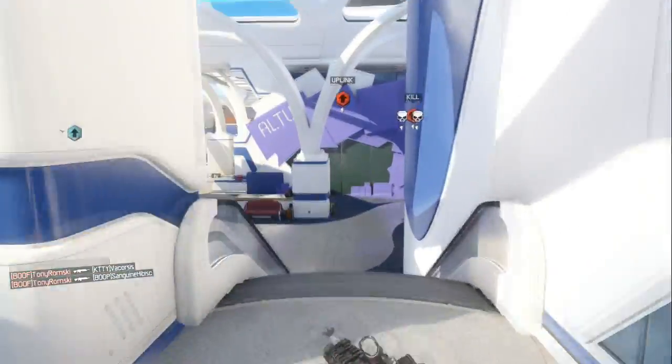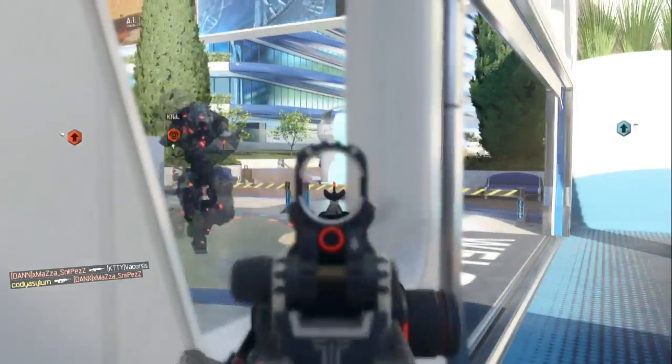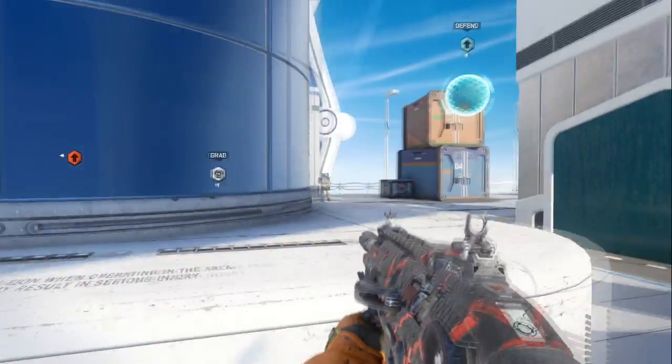The second map, and my favorite, is Knockout — the old Japanese style arena. There's so much about it that you love. You can free run on it so much. I actually had an RC-XD and ended up getting a triple kill with it because it was just riding on the wall.